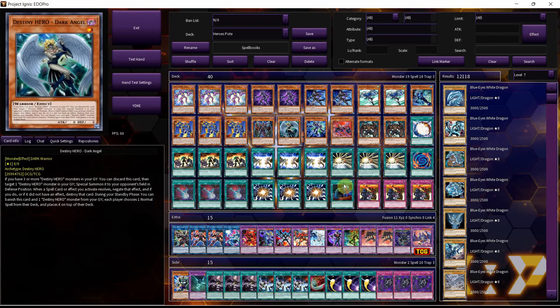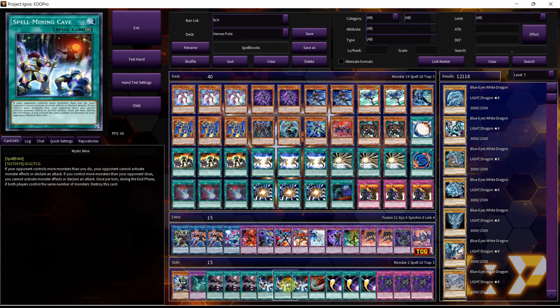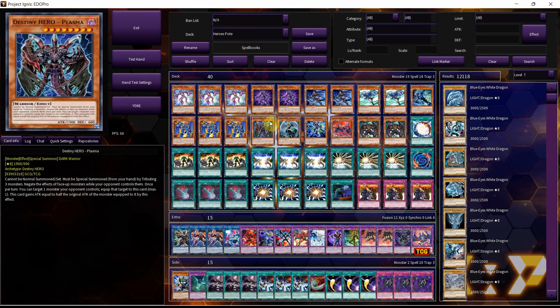Even without the Rivalry and Dark Angel stuff, you do have Dark Law, and we see how much tiers can struggle against Shifter, even if Shifter isn't something you can necessarily Super Poly away. Along with everything else, it can kind of just play Mystic Mine, it has accessibility to Droplet, and EEV is a really strong card. So even if this list isn't perfect, it's a deck I definitely recommend giving a try if you're looking for something to play until the next set comes out.